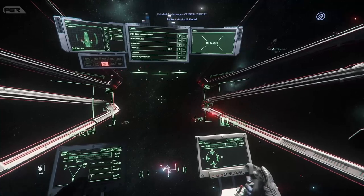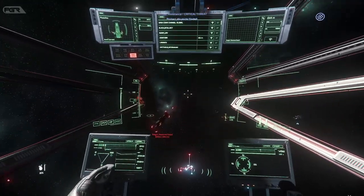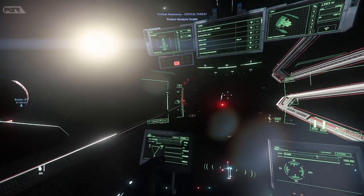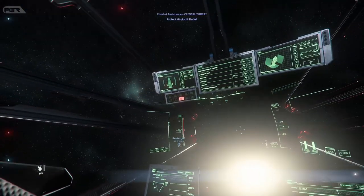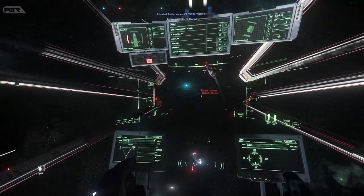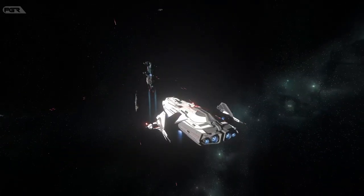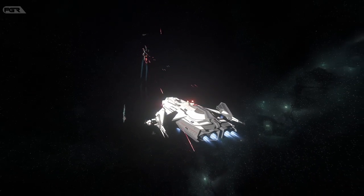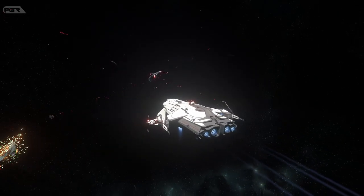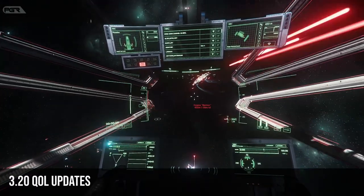The map selection menu not being displayed by default in Arena Commander Classic Races is now fixed, and lap counts being wrong in offline mode are also corrected. In Star Marine Last Stand mode, capture boxes not showing the correct size or not showing at all to some clients has been fixed. This patch also comes with two client crash fixes and one server crash fix. They've replaced ocean tessellation with a screen-size-based solution to improve planetary performance — anything that helps performance is good.